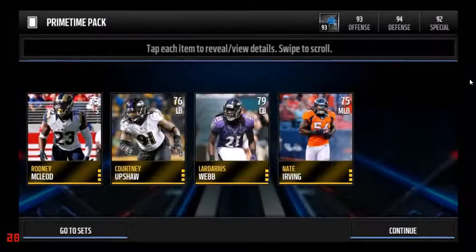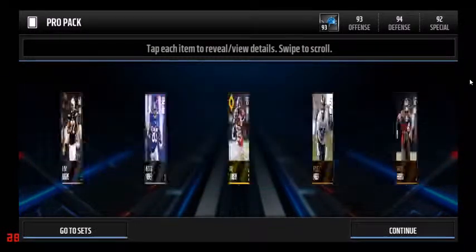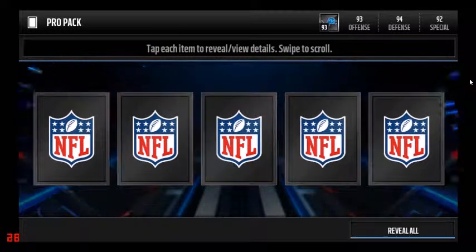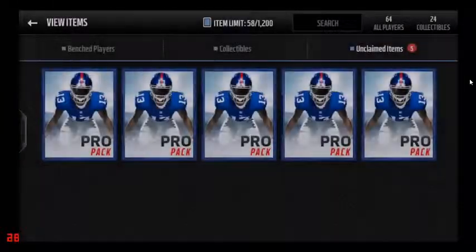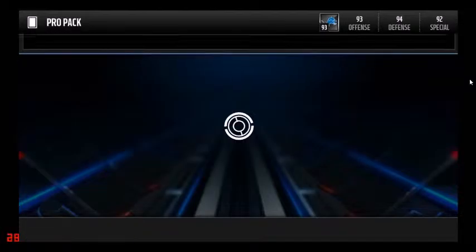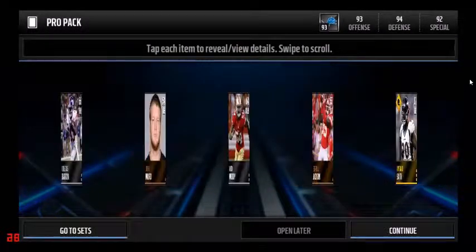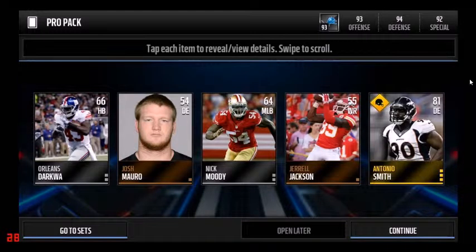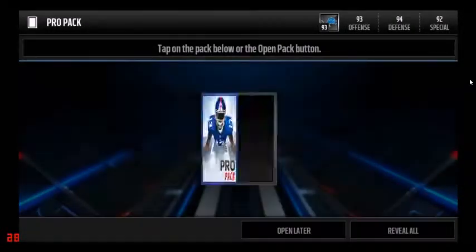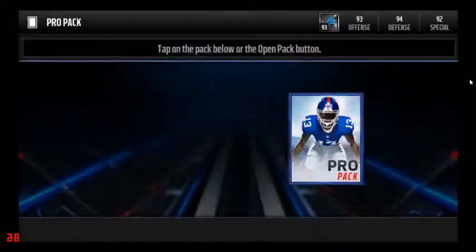On to our Pro Packs — I'm pretty sure I'm just going to pull all Golds in here, but I wanted to add something more than those four Primetime Packs. Not pulling anything great there. Got an Antonio Smith and a really ugly Josh Morrow, and an 83 Elfin Morris — pretty trashy pulls right here.